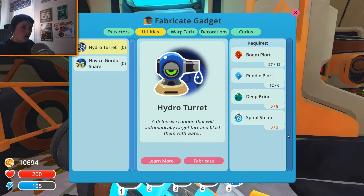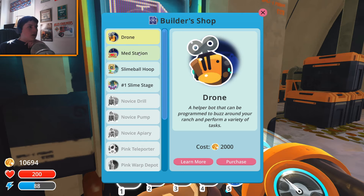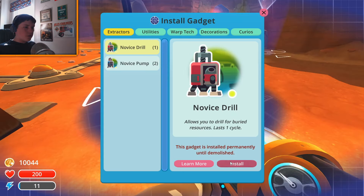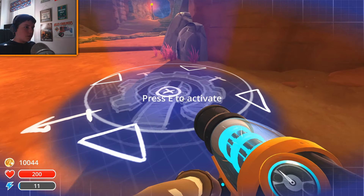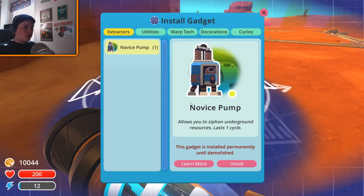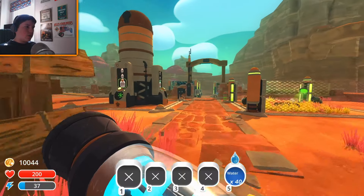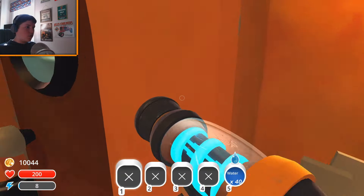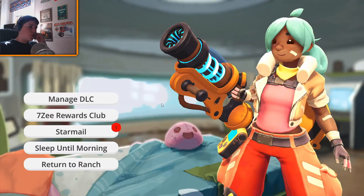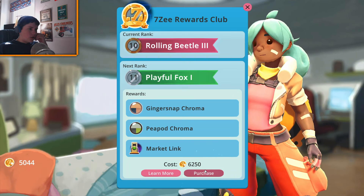That looks expensive. We're gonna have to go to a lot of different locations — we'll probably do some of this in the next episode. I'm pretty excited about this. I'm not really a huge science guy normally, but this does look pretty nice. I'm not going to wait for these to finish — I'll probably let these finish off-camera. I do want to go over and take a look at the 7Z Rewards Club, then we'll see what drills and pumps have for us and then we'll probably stop the episode there.